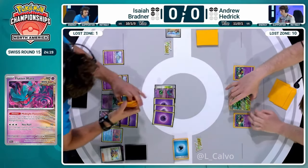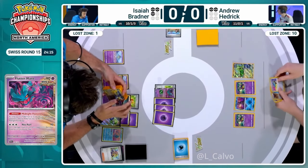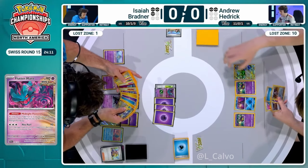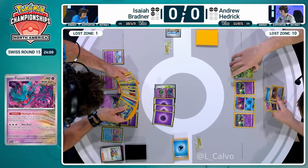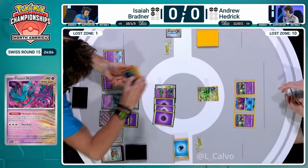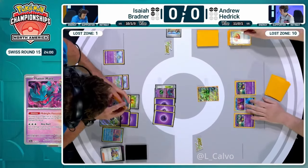Andrew did hold on to that Roxanne from a previous turn. There's also the Switch Cart - is Andrew thinking of Switch Carting this one damage counter off Iron Thorns? That one damage counter is a big deal because it allows Gardevoir EX plus Monkey Dory to finish off Iron Thorns in one attack. Is Andrew thinking this far ahead to spend Switch Cart before using Roxanne here? Such high-level play from both of these players already.